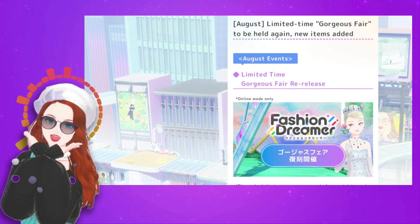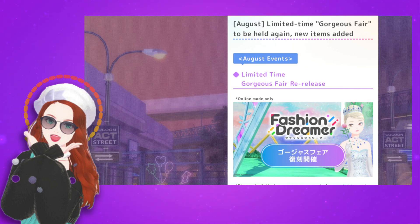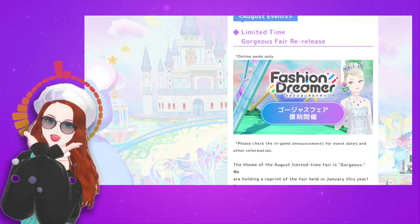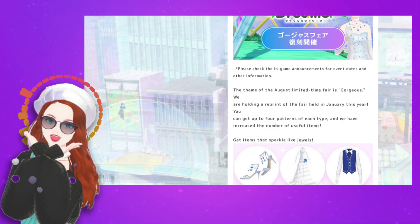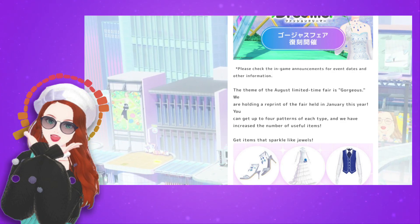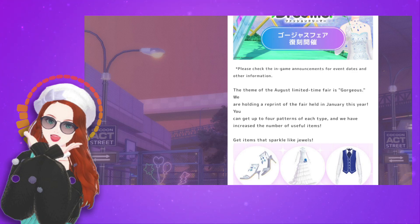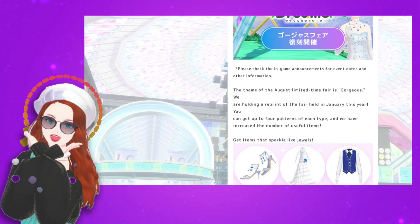With this update, we'll see the return of the gorgeous fair from January, so if you didn't get that formal dress and crown and some of the other things, this gives you another chance. Just like with the rerun of the fantasy fair, you'll be able to get up to four patterns of each type — remember these are disposable patterns — so if you wanted a chance to make multiples of these, play during the fair and you can get four additional patterns of each type.